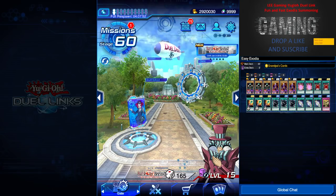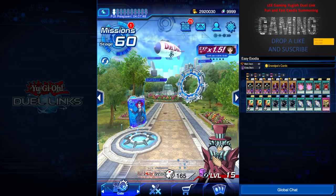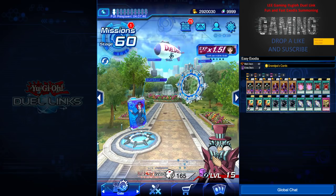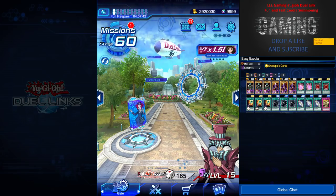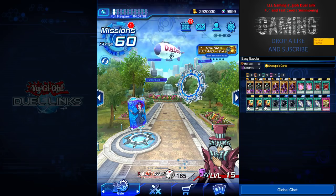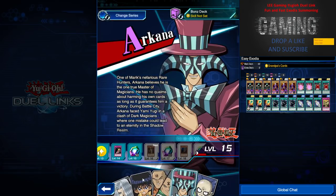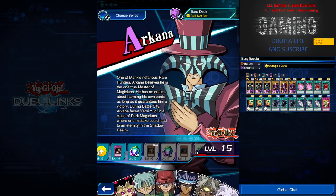Hi everyone, welcome to another episode of Lee Gaming featuring Yu-Gi-Oh Dueling. Today I'm going to introduce you to a fun and fast Exodia summoning deck. But before that, I'm trying my best to level Arkana up to level 40 to get his drop cards to feature the Dark Magician deck.